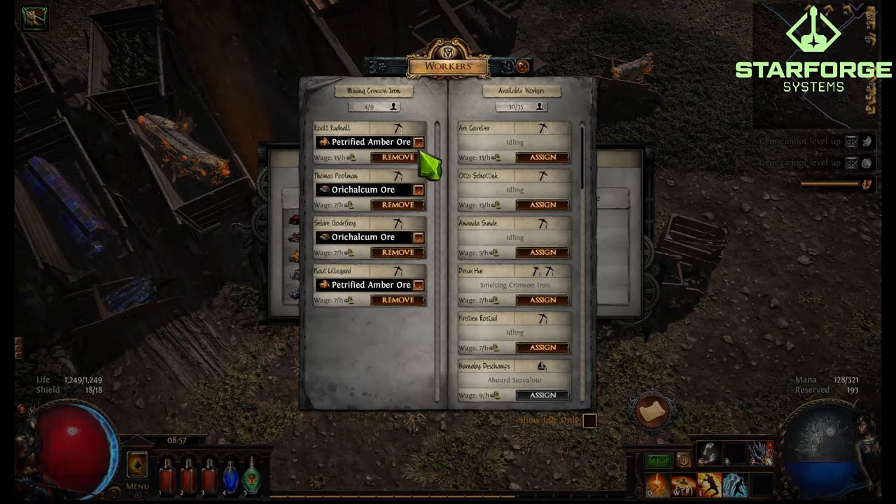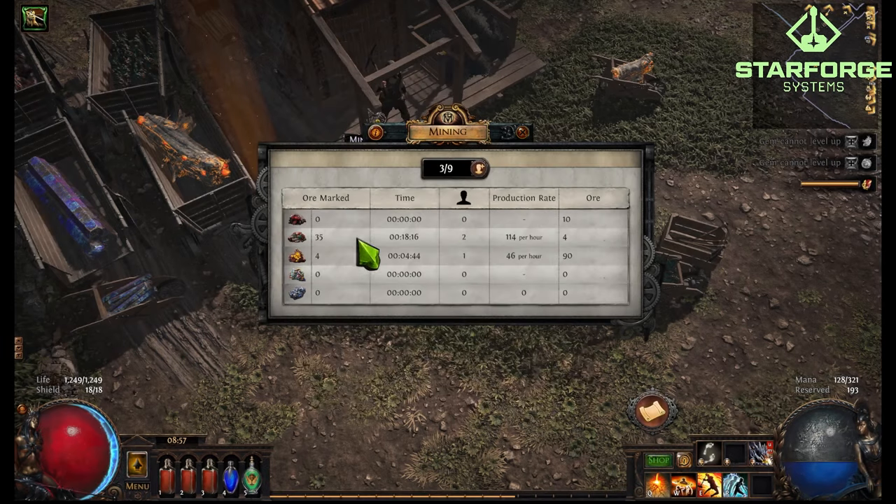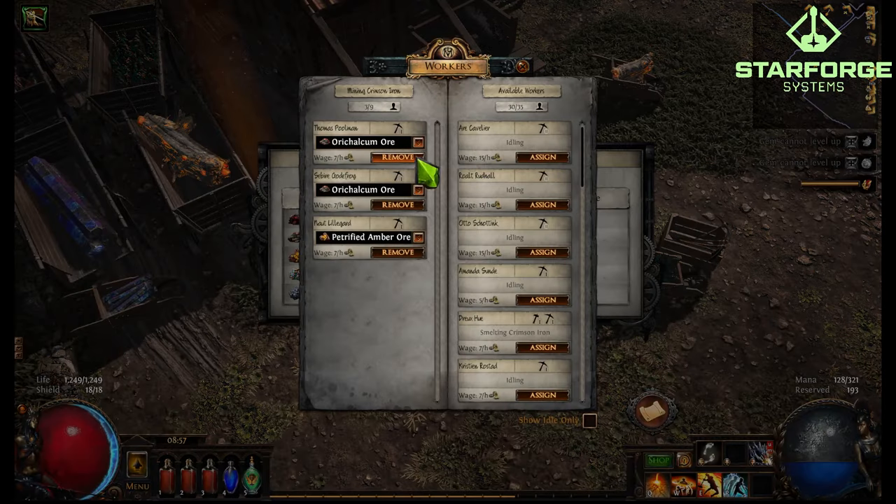Keeping workers idle actually saves you gold on the hourly wages your town consumes. Be very mindful of that. Also pay attention to the assignment — I have two people on petrified amber when one might be enough. I'm trying to keep costs down. Remember: assigned workers cost you gold even if there's nothing to mine.